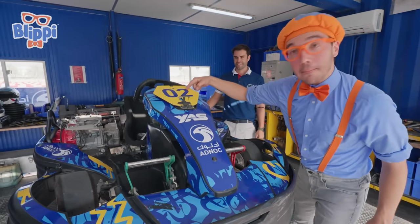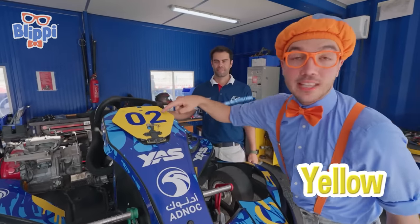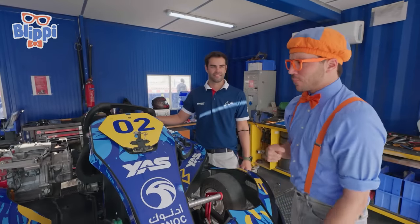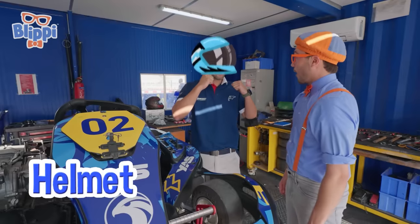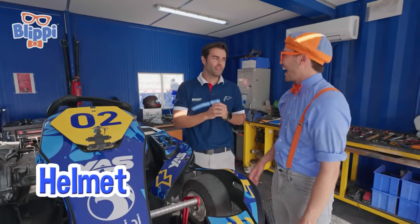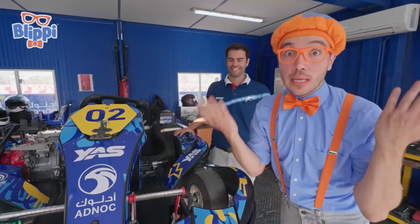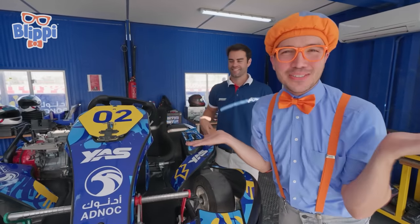And check it out — there's a number! Do you see this? It's a yellow sign with a blue number. It says zero, two! Well, why does the go-kart have a number? Because once you drive the go-kart you're wearing a helmet, so to see who is driving who, we need to put numbers on the car! You need to wear a helmet to be safe, but if you're wearing a helmet you can't tell who's driving!